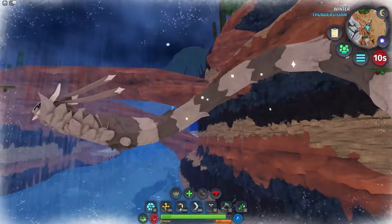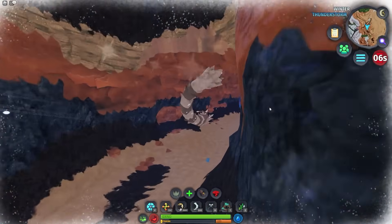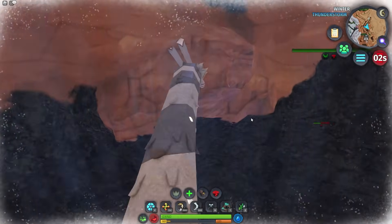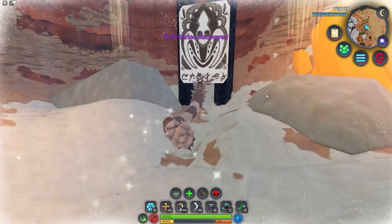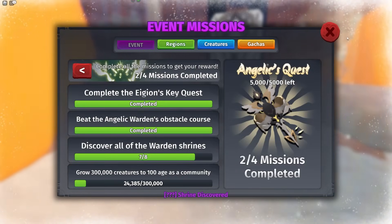Two more to go. It's a little bit hard to see, but what you want to do is go down here. If you want the exact location, it's right here. Go through this cave and here is the Hellion Warden Statue — click this one and we have one more to go.